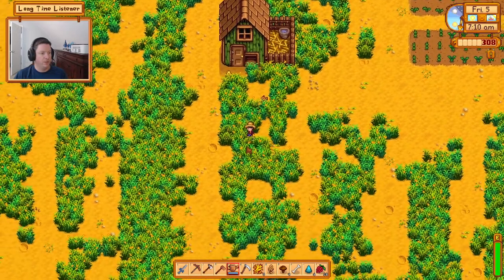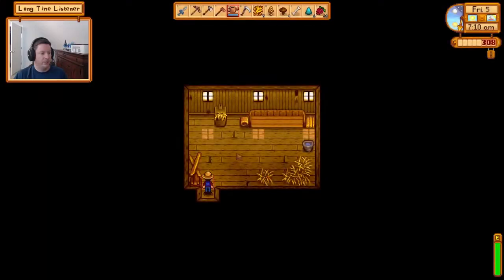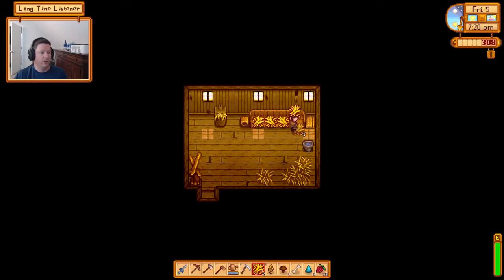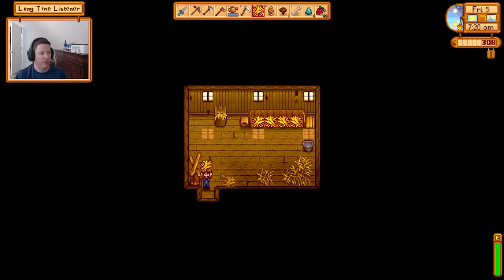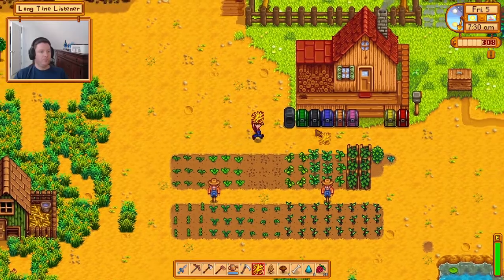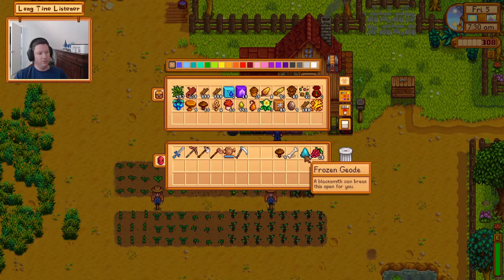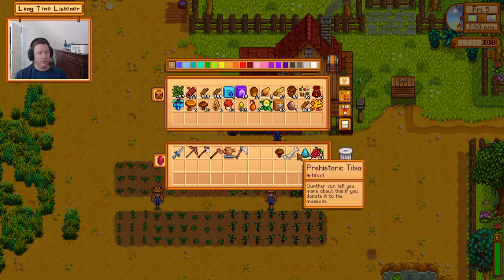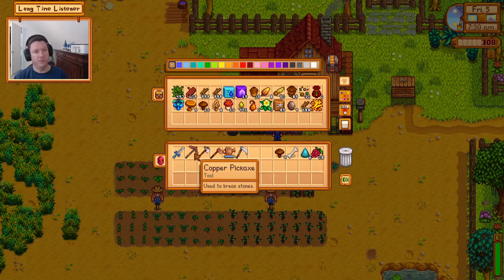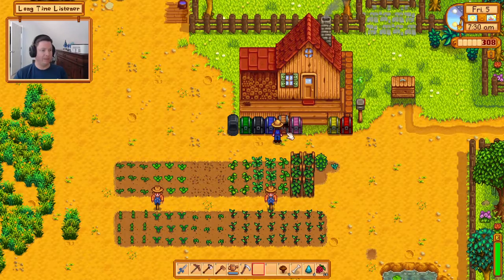See, here's why I want a fence — the chicken came out here and I couldn't see him. They blend in super easily. We'll put the hay down. The silo is probably full, which is why it won't store the extra. We put the mushrooms we want to save in the chest. I was going to upgrade my pickaxe at Clint's but I don't have any money.